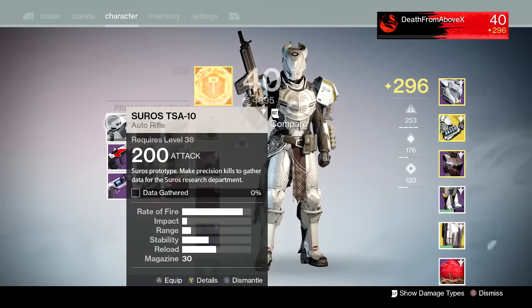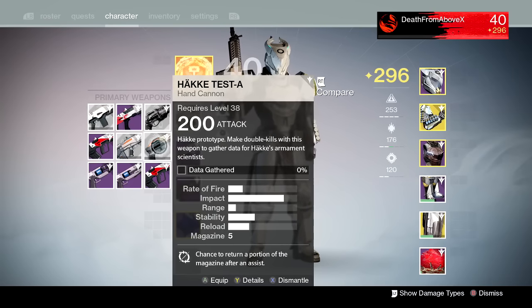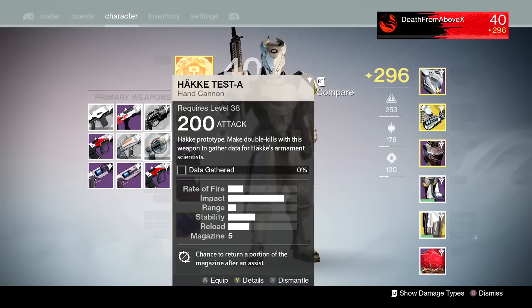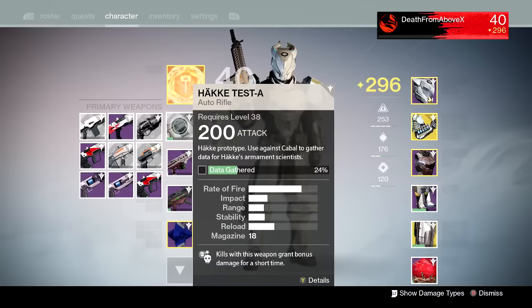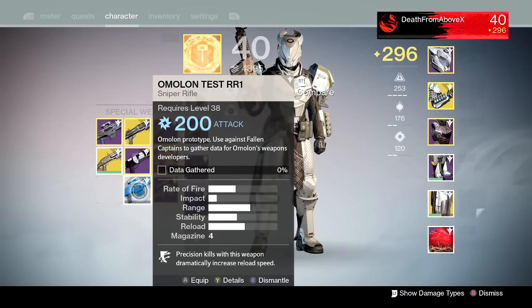The Hockey Test-A hand cannon needs double kills. Shoot them in the head — it's only got a five-round mag, so if you have trouble with Cabal, go to Waking the Hive or The Dark Beyond and pop the Thralls as they rush at you. The last primary is the Hockey Test-A pulse rifle, which also needs precision kills — only 10, not a big deal. You can do it against Cabal right here.